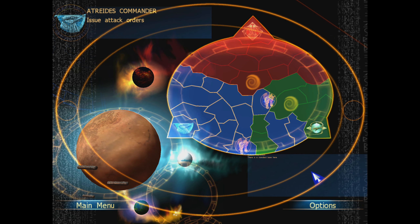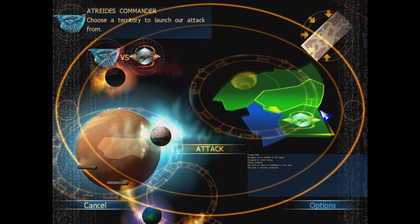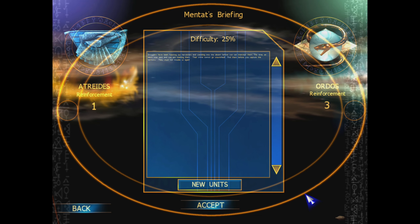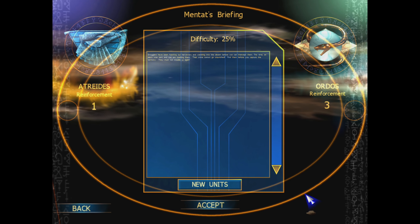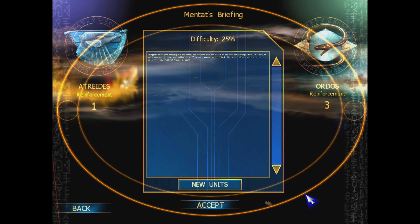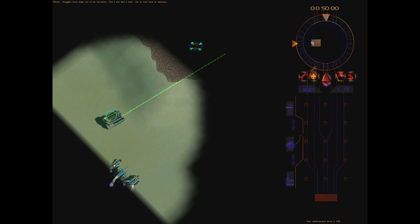Welcome back to Emperor: Battle for Dune. As the Atreides, we're closing in on the order center of operations, but we're going to conquer this territory here first. Smugglers have stolen one of our harvesters — find it and take it back. Use as much force as necessary.